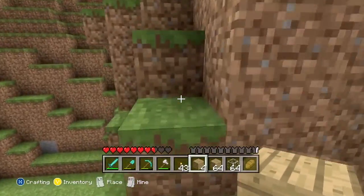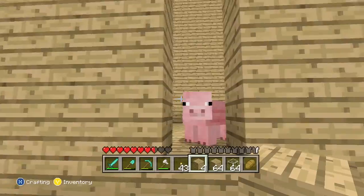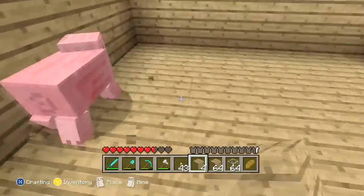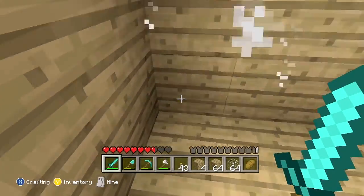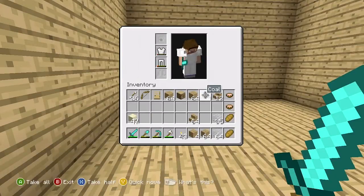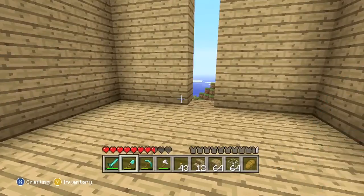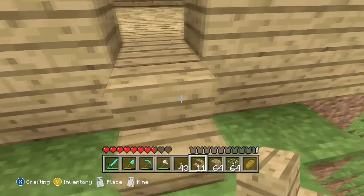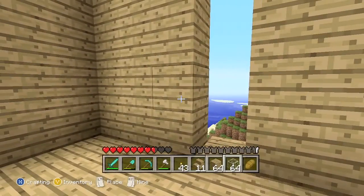A lot of sand harmed in the making of this building. What are you doing Mr. Piggy? Get out of my tower, this is my tower! He doesn't have the courtesy to leave me some pork — how mean is that. All right, so put these stairs right here and we got our door.